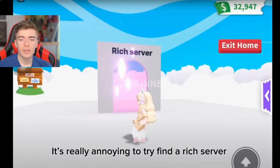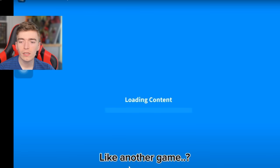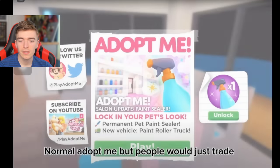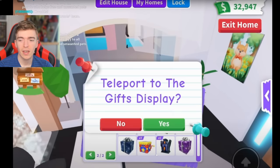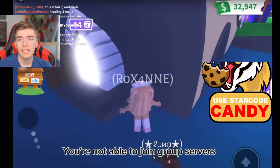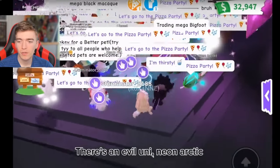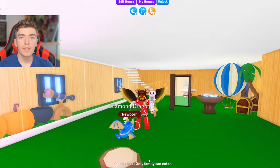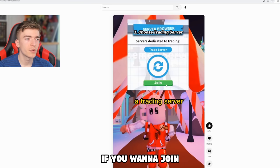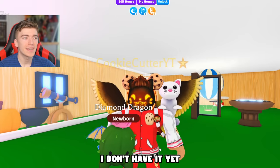Next is rich trading servers. It's really annoying trying to find a rich server, so Adopt Me should add dedicated servers just for trading where everyone is wealthy. Visiting one such server — likely Fishy Blox's — there are evil unicorns, neon arctics, and neon chameleons; lots of rare neon pets. Adopt Me actually does have this feature already, but only for select accounts and select countries, which is strange. It's a real thing, but unfortunately not available to everyone yet.